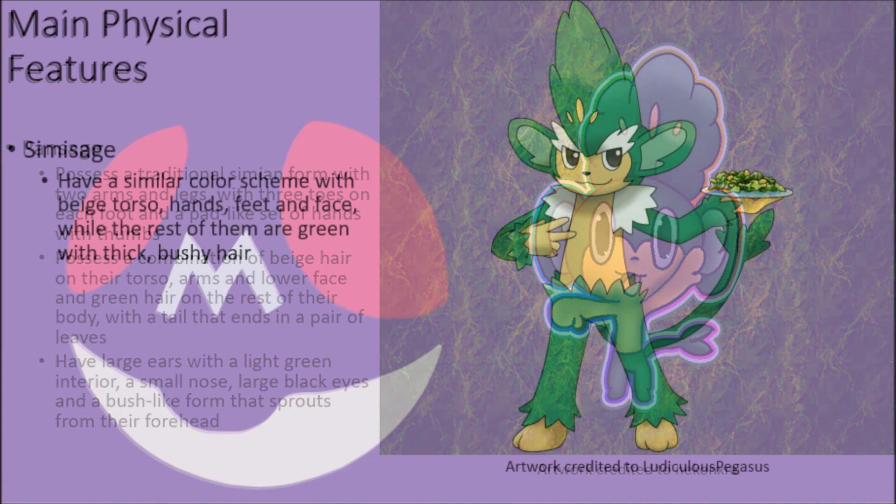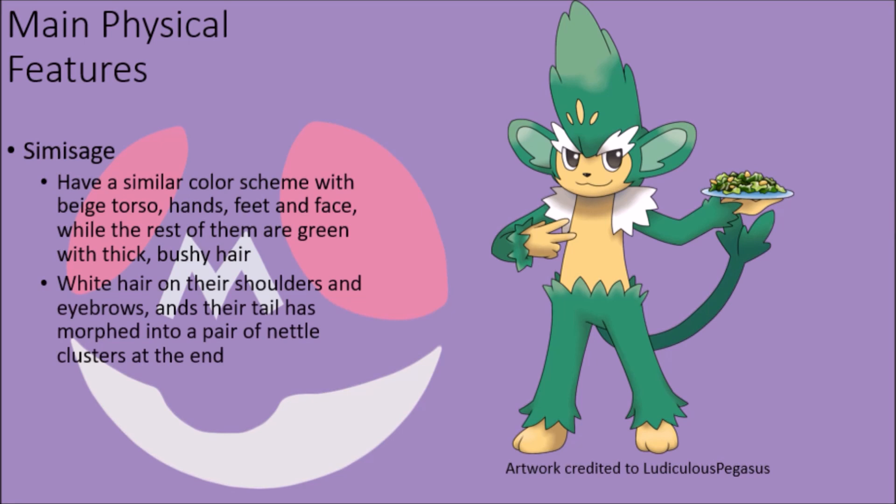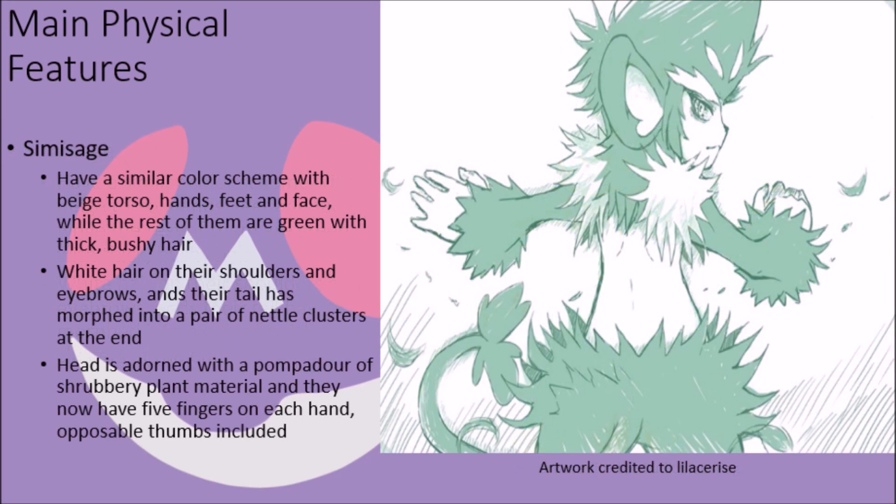Their evolved form, Simisage, have a similar color scheme with a beige torso, hands, feet, and face, while the rest of them is a green color, and the green parts of their form are now quite bushy and overgrown with hair. They have white hair on their shoulders and eyebrows, and the tail is morphed at the end into a pair of large, barbed, nettle clusters. Their head is now adorned with a pompadour of shrubbery, making them look a bit taller than they actually are, and they have five fingers in each hand, complete with opposable thumbs.